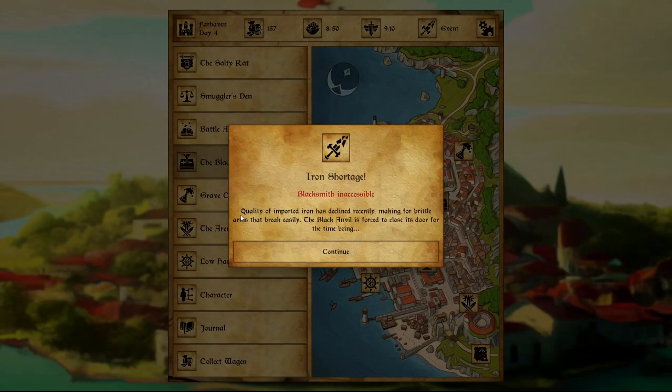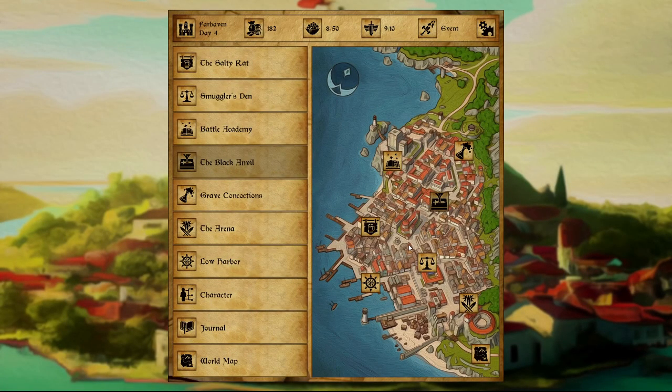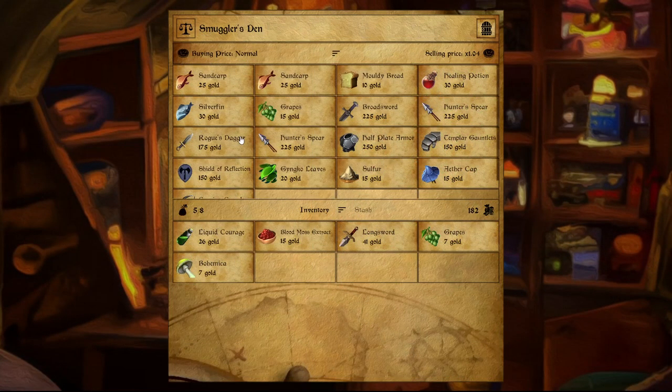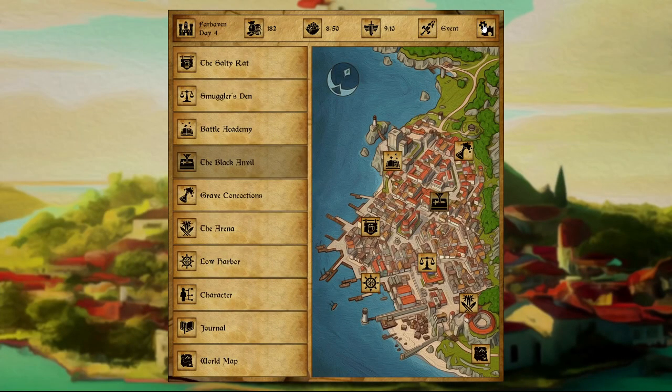Iron shortage — blacksmith inaccessible. Quality of imported iron has declined recently, making for brittle arms that break easily — the black anvil is forced to close its doors for the time being. Collect our wages. And I'm going to save here, guys, and say thank you for joining me. There's a lot going on in this game and it's very cool in my opinion. I hope you guys dig it too. Lots and lots of love poured into this game by Monomyth. I also someday want to get to his other game, Grim Quest, which is much like this one but with some differences. Very cool dungeon crawler, nonetheless. I hope you'll join me for more — tomorrow I start playing Caves of Lore, but I hope to continue this one as well. Thank you for watching, much love, peace and joy. See you guys next time.